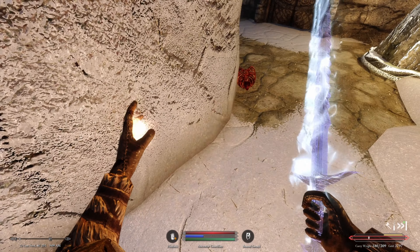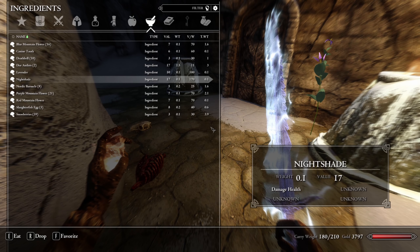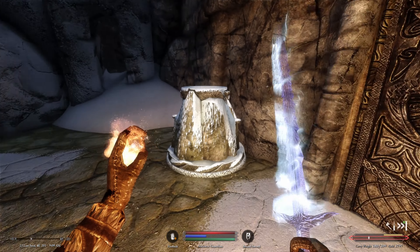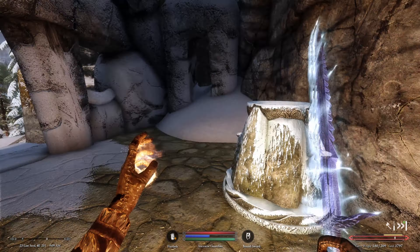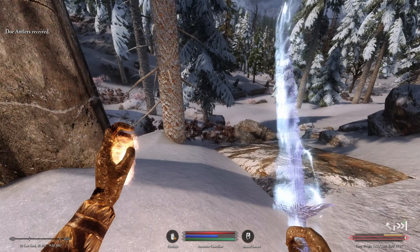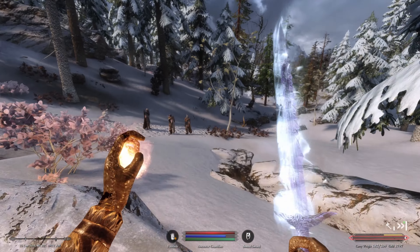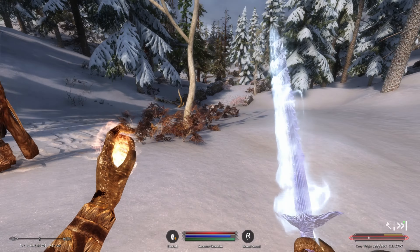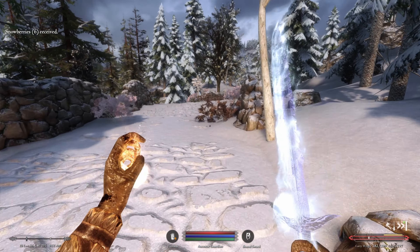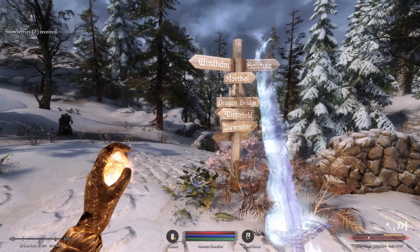We find some small antlers and doe antlers nearby. We decide to get away from this area — getting shouted at and then killed by a greatsword-wielding draugr overlord doesn't sound like something we want to deal with today.